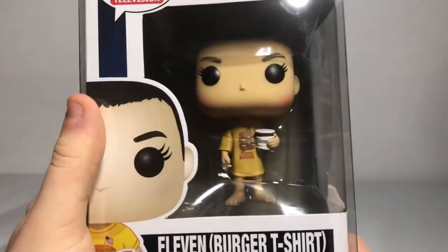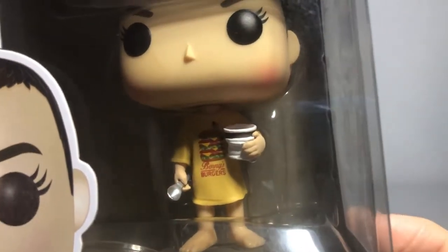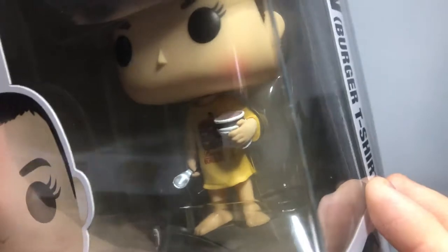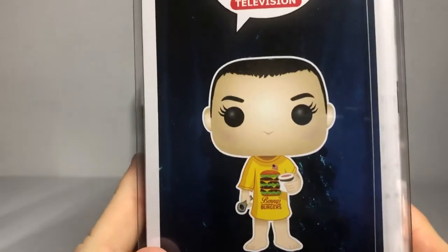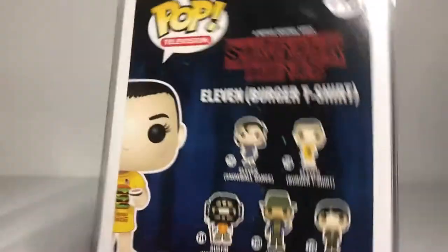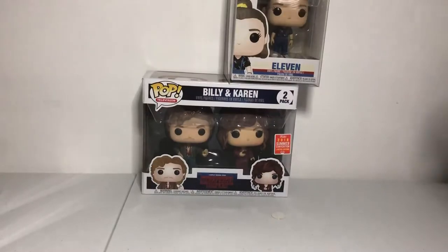Next we got Eleven Burger T-Shirt. An awesome one — it says Benny's Burgers on the shirt. She comes with what looks like strawberry ice cream. And that's what she looks like. I'm a big fan of Eleven, she's like my favorite character — besides Jonathan, he's an awesome guy.